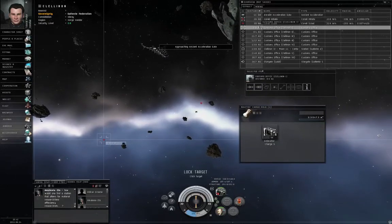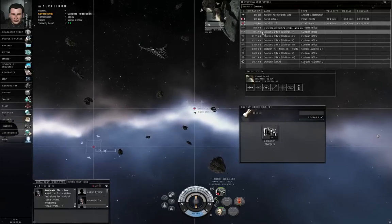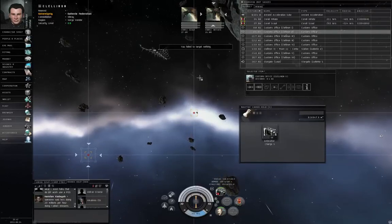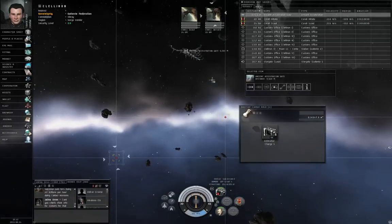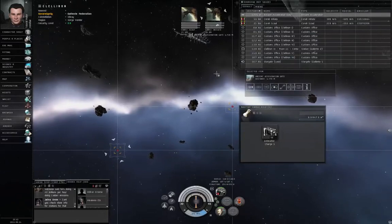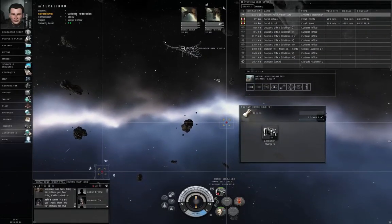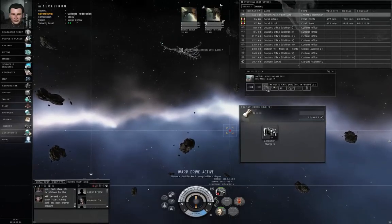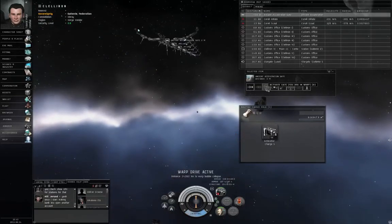Control left click both of the pirates. I accidentally tried to target lock an object 9 astronomical units away - that's kind of useless. Now, most acceleration gates that have hostiles nearby are guarded, but there are exceptions, and I'm trying to remember if this is one of those exceptions. Once I'm within 2500 meters I will find out. And indeed it is an exception - this one is not guarded, so I don't have to kill these NPCs to get through.